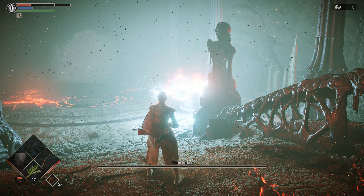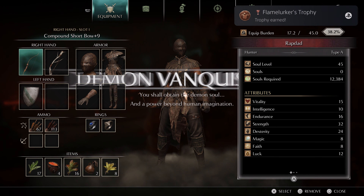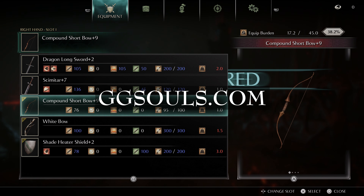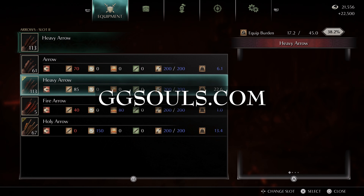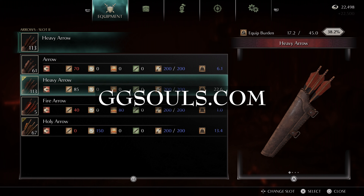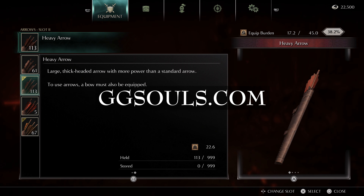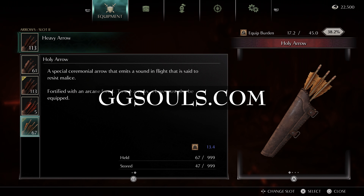So that is how you beat the Flame Lurker in Demon's Souls Remake. I hope the guide was helpful — if it was, don't forget to like and subscribe. Also please check out ggsouls.com. It is a brand new Soulsborne tip guide and news site covering Demon's Souls, Dark Souls, Sekiro, Bloodborne, and even Elden Ring when we get more information on that. Check it out now at ggsouls.com. Thanks for watching, we'll see you on the next one.